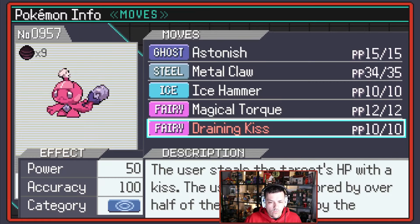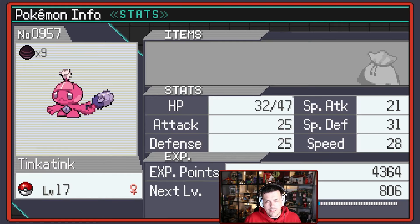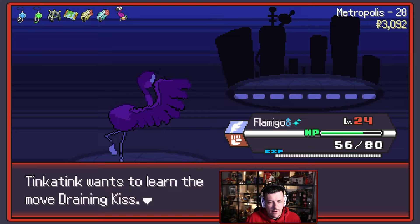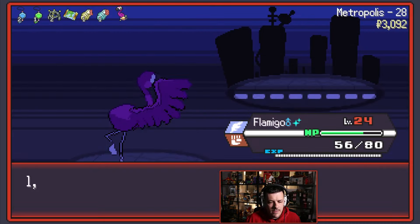Draining Kiss — is it worth it? It restores HP of over half the damage taken by the target. No, I still don't think so because we're still a Physical Attacker. Bug Bite — is it better than Struggle Bug? Physical attack — yeah, let's do that.